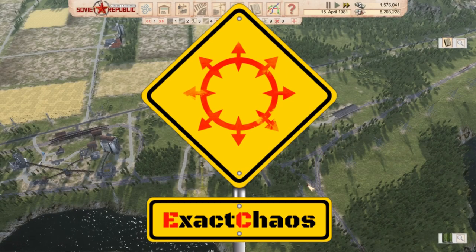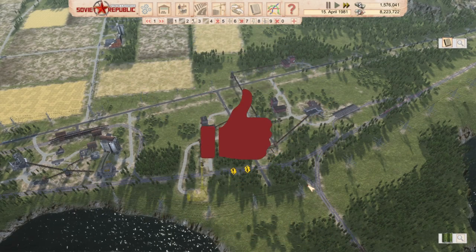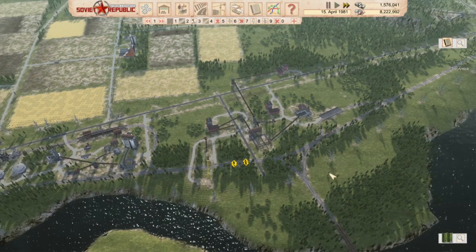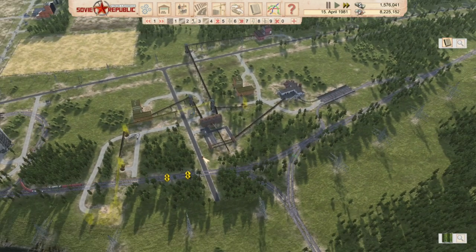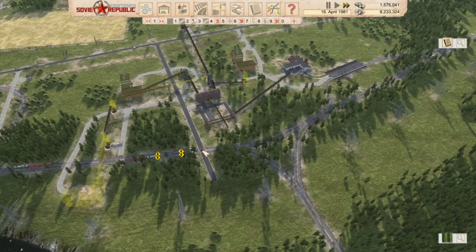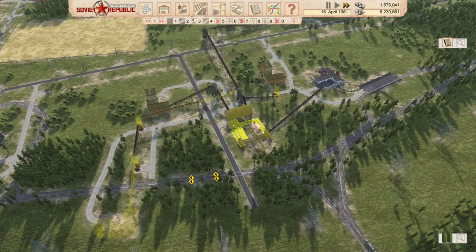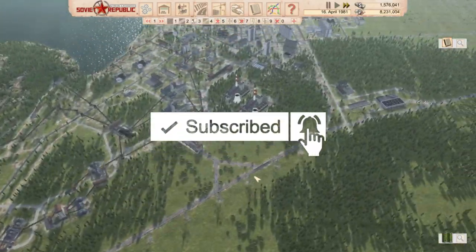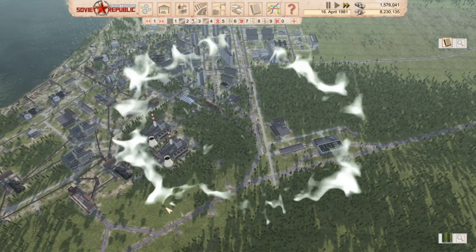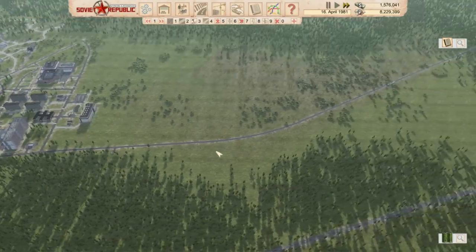Hi guys, I'm ExactChaos and welcome back to another episode of Workers and Resources Soviet Republic. We are progressing nicely with the uranium business over here. In the last episode we had some cars roll off the production line, and in the background the uranium extraction facility has continued to develop. Today we're really going to focus on getting the uranium out of the ground and starting the processing process.